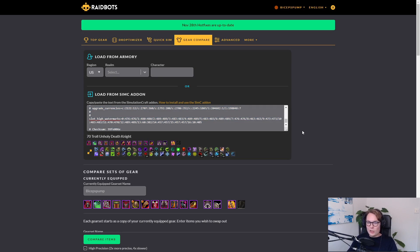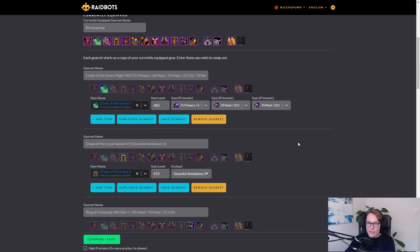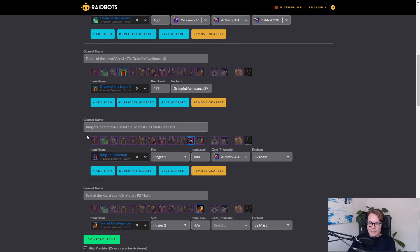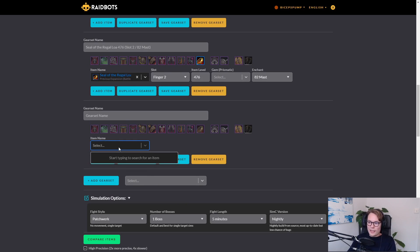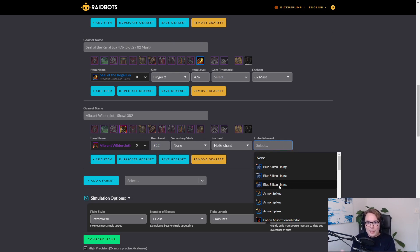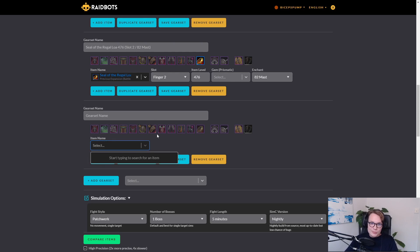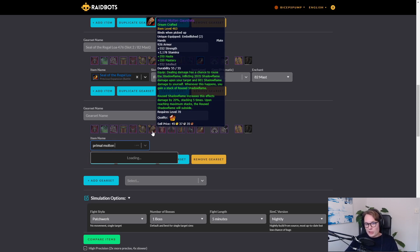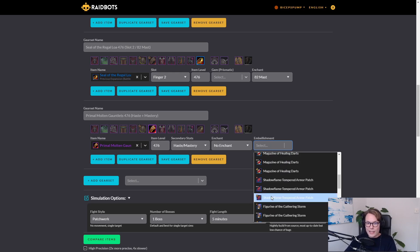Gear Compare is kind of like Drop the Miser but much more targeted — you can look at a specific set of pieces or just a single upgrade. You type the item name in the select item box, set things like item level, whether it should have gems, whether it should have an embellishment, and then sim that specific combination. I use this primarily for crafted items, since as I mentioned the crafted Drop the Miser doesn't account for embellishments. So if I want to see the upgrade value of crafting a cloak with Blue Silken Lining, I use Gear Compare.